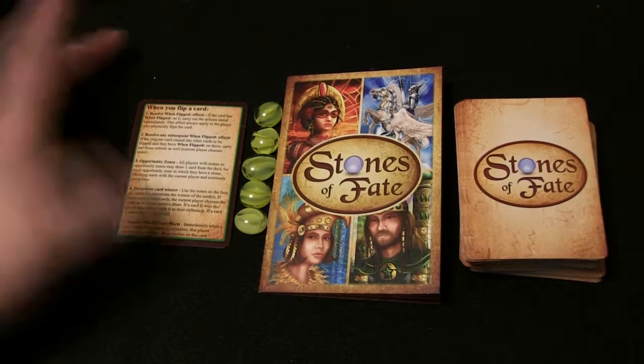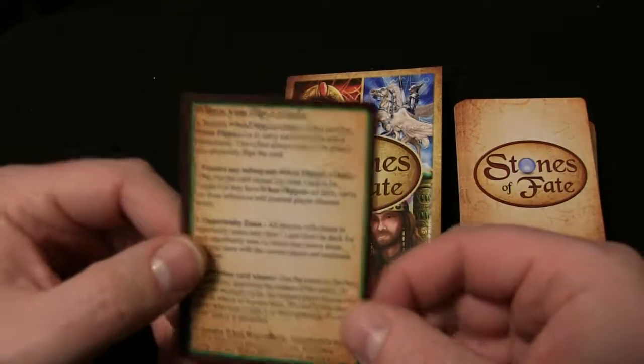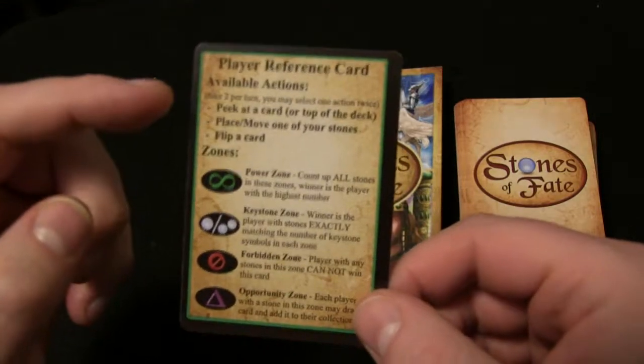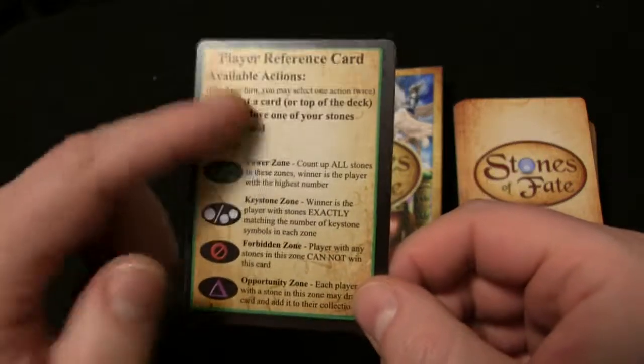Some of the components you get: your reference card tells you what to do on this side; this side tells you the actions you can take, and you get to take two per turn.